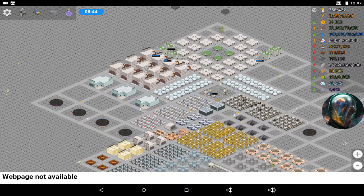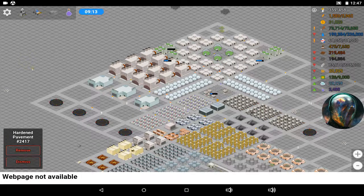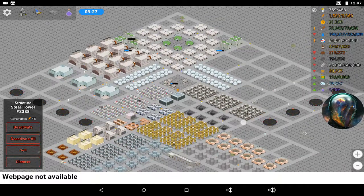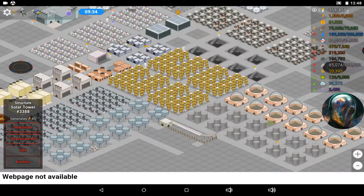My resources went through the roof. I also got a good amount of rum, which I don't understand the point of because I have bars, happy domes, and green domes — and people are still angry at me. I also converted all of my original solar panel fields into solar towers, which took forever. I basically just left my tablet on for hours and didn't touch it.